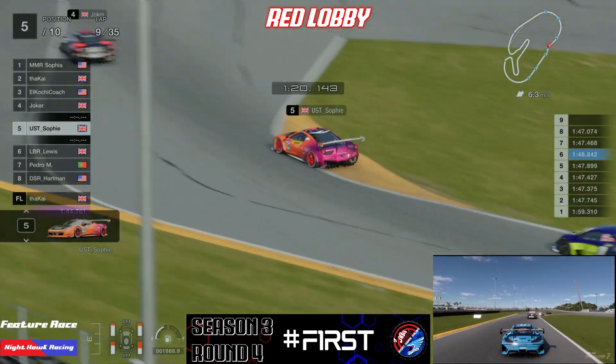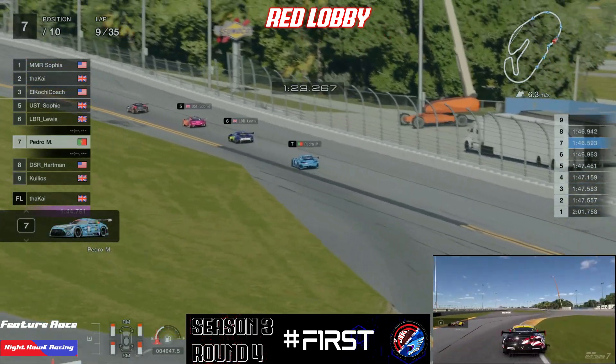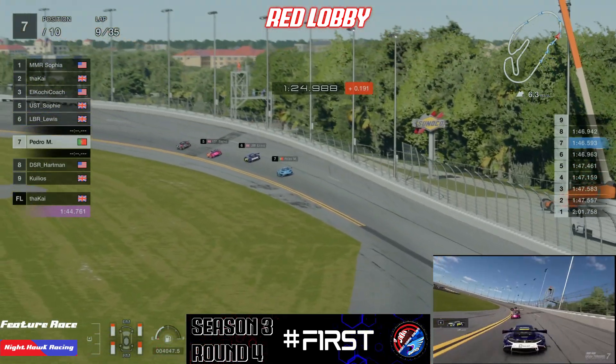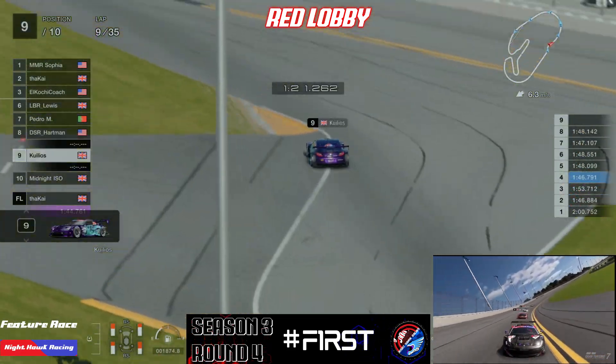Hartman has a little spin coming onto the bank corner, releasing the other four drivers ahead of him. Very similar to what happened to KD Kai — doing a little half spin coming out onto the banking and picking up a one-second penalty because he joined the bank too late, then picking up another half-second penalty at the chicane. This race is not going the greatest for KD Kai right now — he's now a bit out of reach of Sophia.